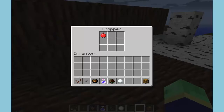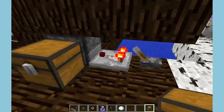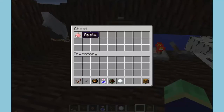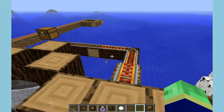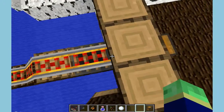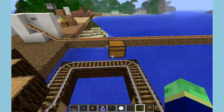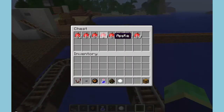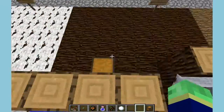So if I put a chest in front of this dropper and power it, it will put whatever it contains into the chest. These minecarts with hoppers have to go really slow to pick up things — there were tons of apples and it only picked up one.